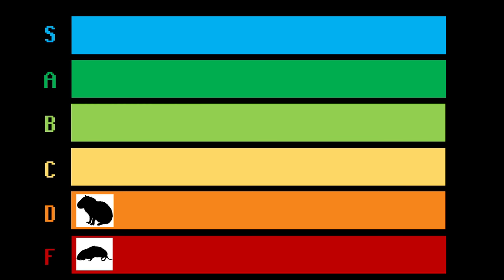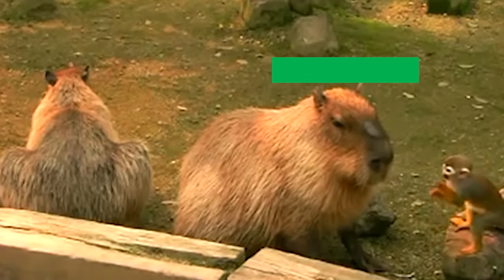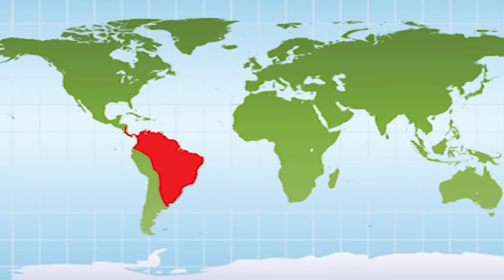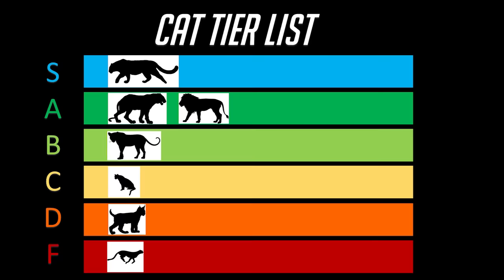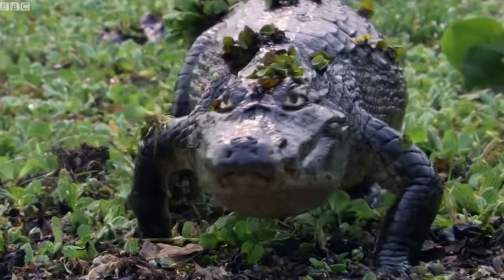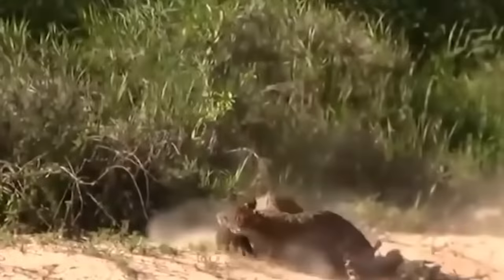Moving on up the tier list, we have the Capybara. The Capybara is at an awkward place in the meta, in that it hasn't quite spent enough evolution points to actually get much use out of its bulkiness. This is because unfortunately, their home server is the Amazon Rainforest — which is also the home server of many of the most powerful S tier predators in the game, such as the Harpy Eagle, Cayman, and Jaguar, all of which have no problem dealing enough damage to bring down a Capybara.